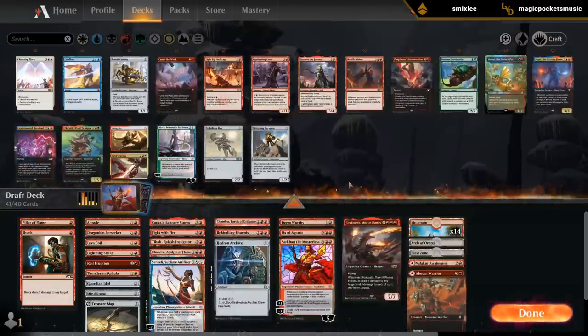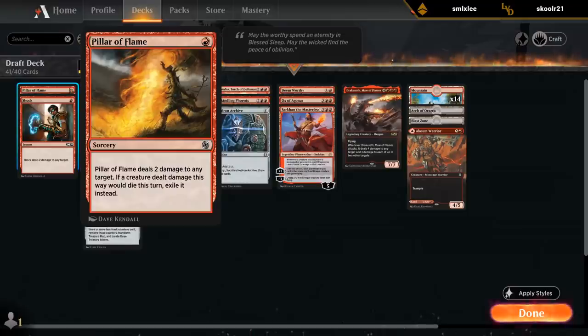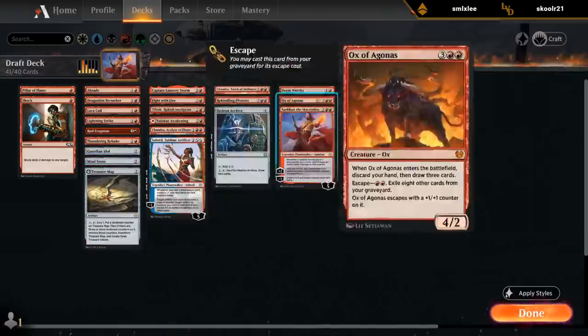Although ramping into Sarkhan is quite nice. Maybe Captain Lannery is better than Mirror since we can at least attack with it once and secure a treasure token. We could also cut Pillar of Flame perhaps, because we have a bunch of two-mana removal and our deck seems to be curving out reasonably well, so the one-mana difference isn't huge and we do have a lot of cheap removal.